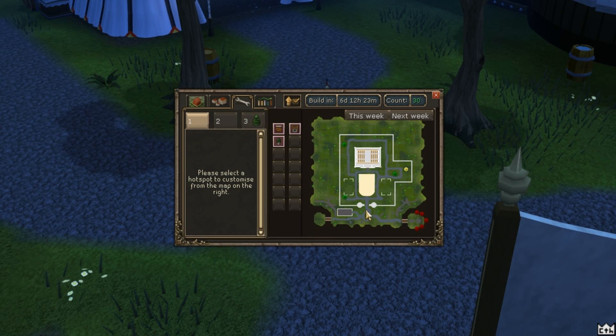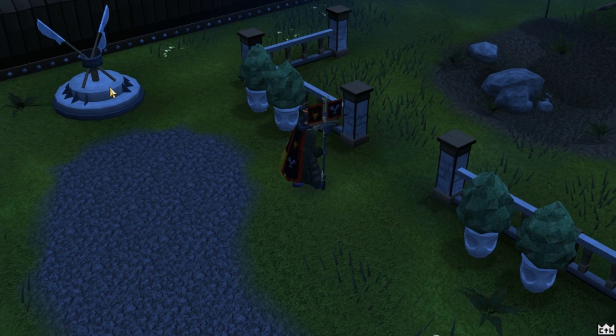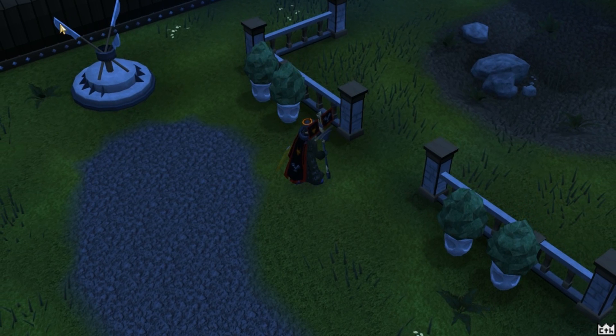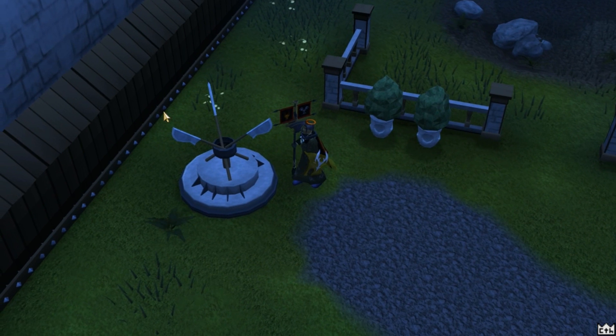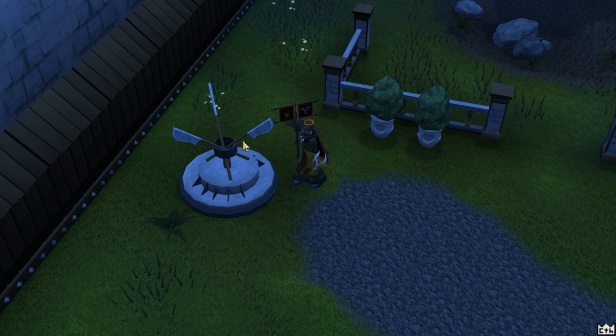I'm at the entrance. I can teleport there, so I'm going to quickly teleport. I should be able to see something special — and that's it, that's the weapon rack, so that is what I built. I was assuming that maybe I could take weapons out of it, but clearly not. What a useless piece of rubbish. That cost me 15k wood — so an extremely expensive weapon rack and nothing fancy.